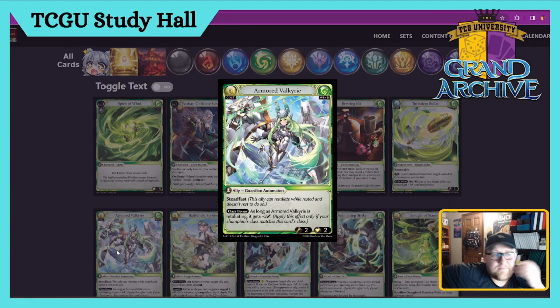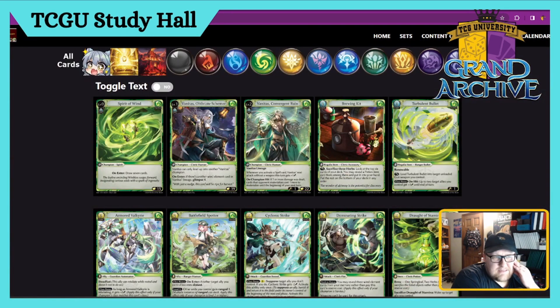Armored Valkyrie — Guardian Automaton, Steadfast. It can retaliate while rested. It's a two/two, three cost. As long as Valkyrie is retaliating it gets plus two, so it swings for four on retaliation. This card is a four — easy four. The only reason it's not a five is it doesn't do anything else. It's really neat as a retaliating monster but it still only has two health so it dies very easily — it's built to trade.